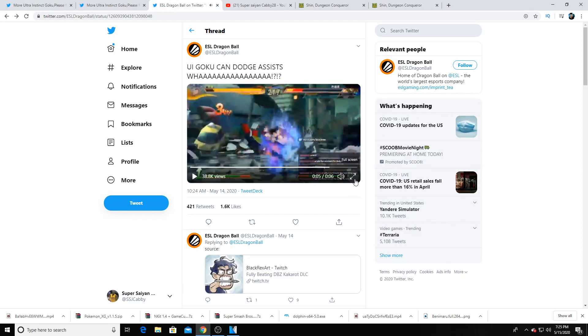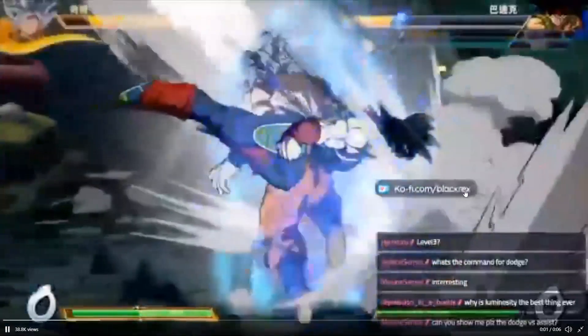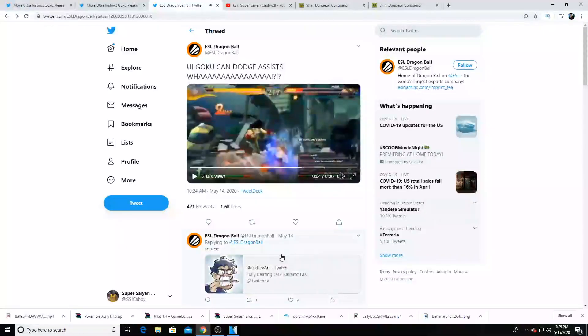The last thing I want to take a look at — a lot of people have probably seen this, but I want to go over it with you guys. Goku's dodge ability — this is his dodge ability. This one comes from Black Rex Art on Twitch, I'll have his Twitch link down below in the description.